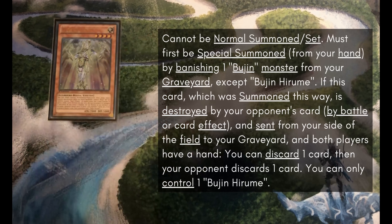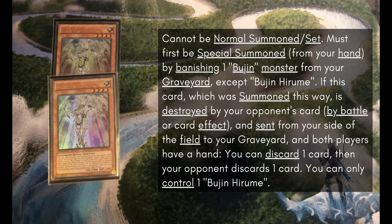For our 2-ofs we've got Double Bujin Harume. It's a really good extender. I would play 3 except you can't normal summon it, and so opening with multiple in your hand and no graveyard to make use of them yet is pretty rough. So 2 has been working out really well for me.